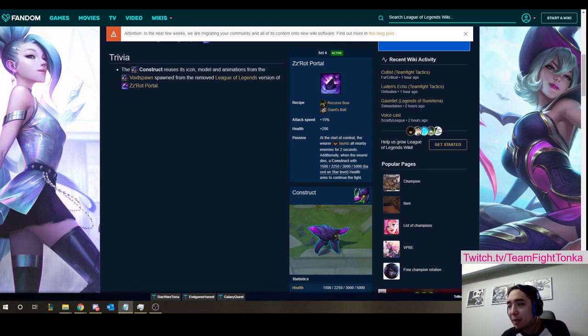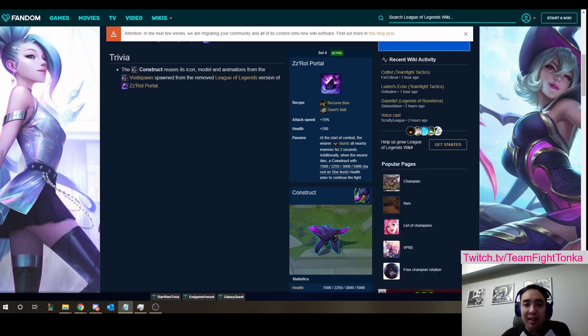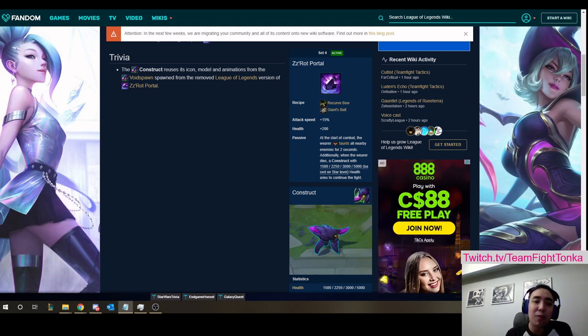One thing to note is I'm seeing people who do use this item end up using it as just a poorly utilized frontline item. This item should definitely be treated like a Zephyr or a Shroud in terms of placement and how often you're moving it around to catch the units you need to catch. If you place a Zephyr on the frontline unit and just leave him there all game, you're using Zephyr wrong. So apply that same logic to ZZRot.